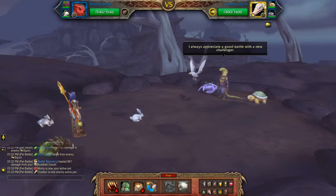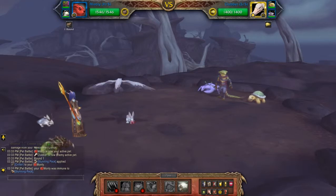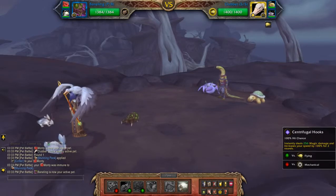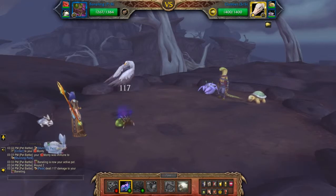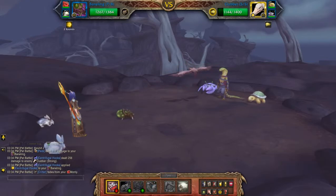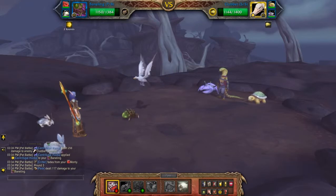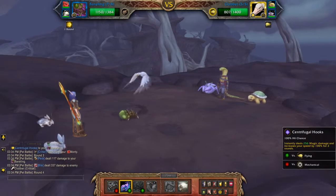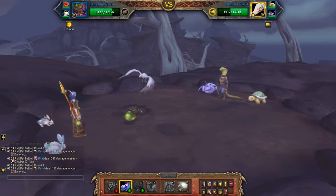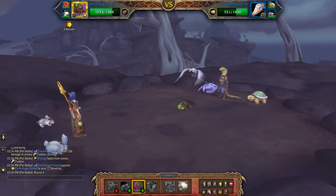Okay guys, this will be my credit team against Sizzik. First off, you can just pass because you're going to get switched out. Then you're going to hit centrifugal hooks. If you don't have the baneling, you can just use another snail going to bite. Nice — one more centrifugal hooks. Then I'm going to use baneling burst because it's just fun.